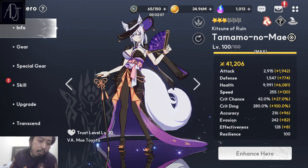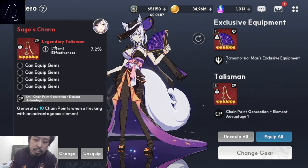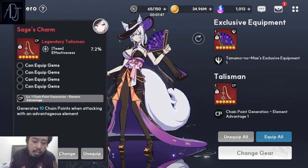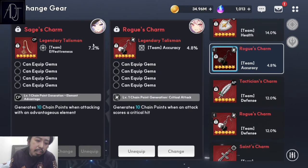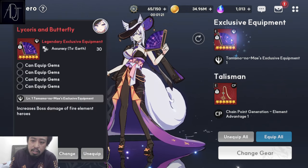Now let's talk about team building — but first, the talisman. The best talisman for her, especially if you're using her against Earth enemies or Earth stages, is the Sage Charm, which generates 10 chain points. Rogue's Charm might be good too, but it requires critical hits to trigger, and there are cases where she won't be landing crits unless you build her with a high crit rate. The Sage Charm is still the best in my honest opinion for PBE content.